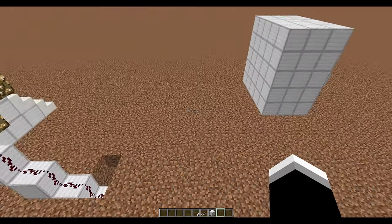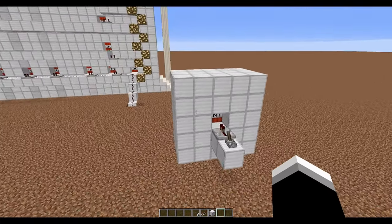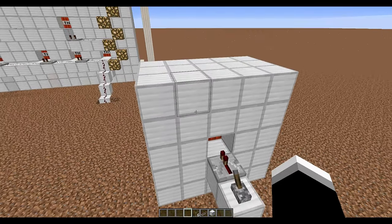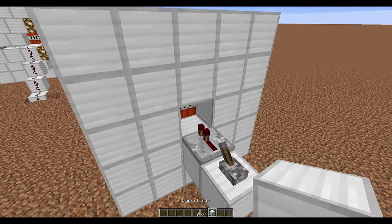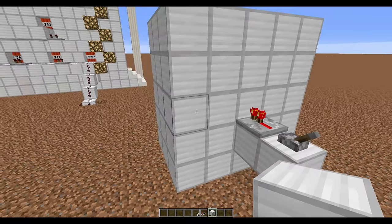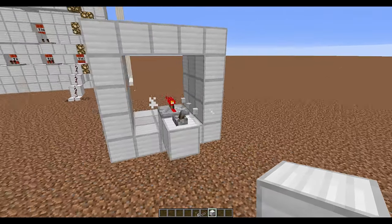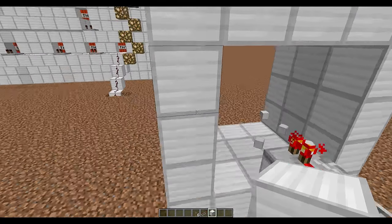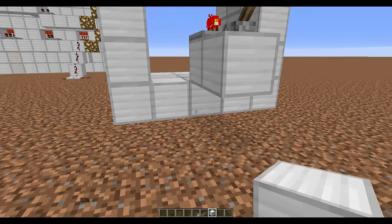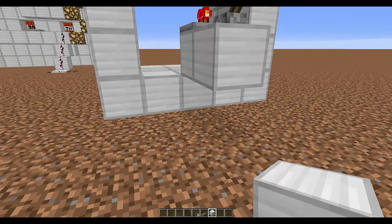TNT should only break a three-by-three area. So if we go ahead and put this back here and flip the switch, this will blow up and we are left with a three-by-three space — and there is our letter. Now if we were to make sure that we had TNT right below this section,